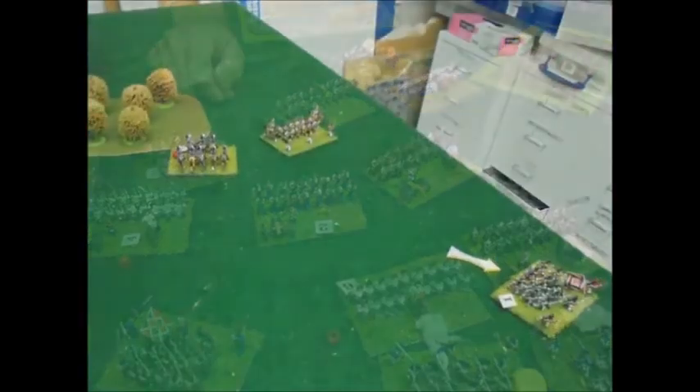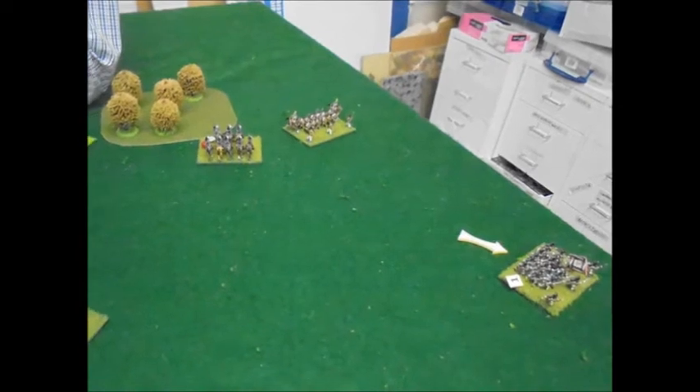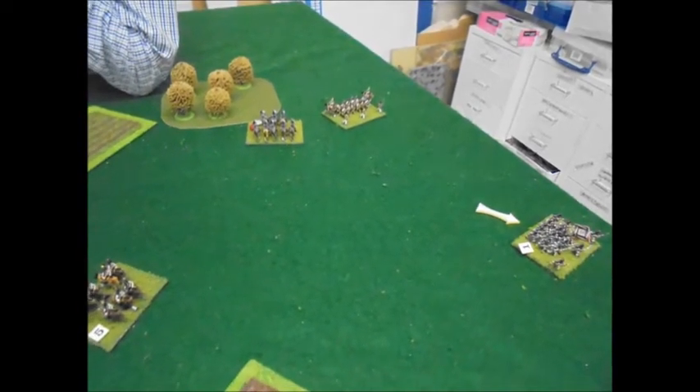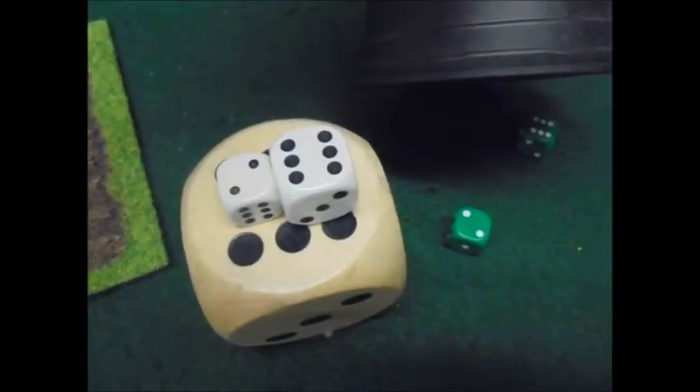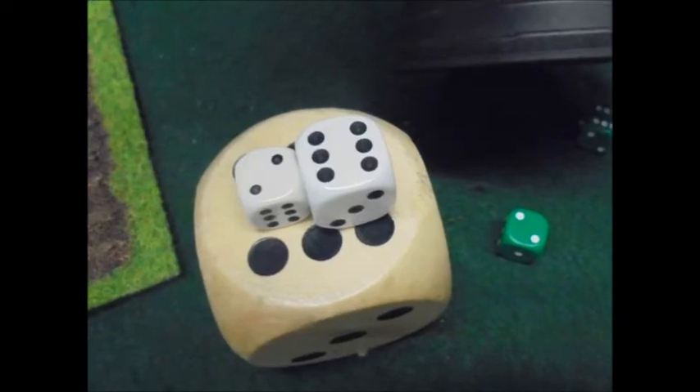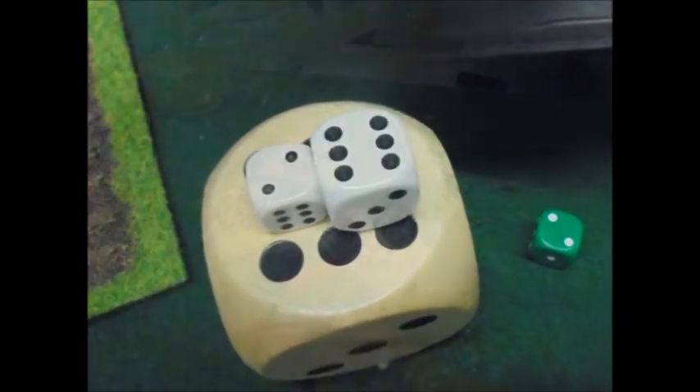Crucial turns coming up. I just managed to escape on the right - this cavalry could have possibly run those down. All my cavalry is now hiding by the wood. Turn 14, only two turns to go. Eight activation dice - enough for the Austrians to do what they want, I think.